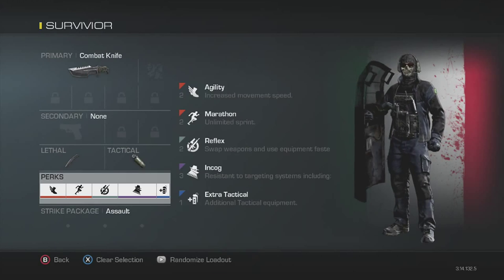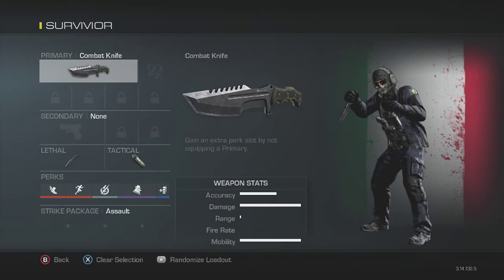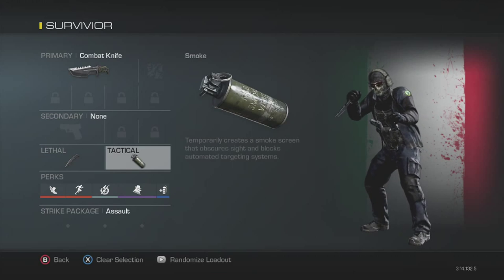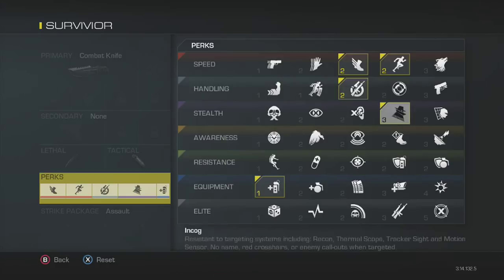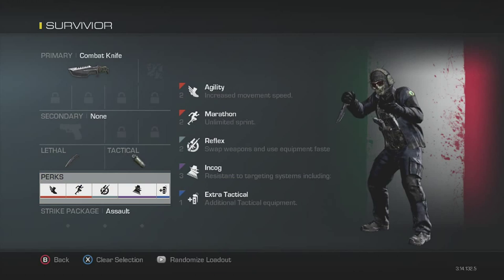Your survivor class is going to be a combat knife only — no golden knife, because if you have a golden knife they will likely see you in a hiding spot. Your lethal is going to be a throwing knife and your tactical is going to be a smoke grenade. Your perks are going to be agility, marathon, reflex — because you want that throwing knife for the final kill — and incog, so they don't see your name tag or anything. And extra tactical.